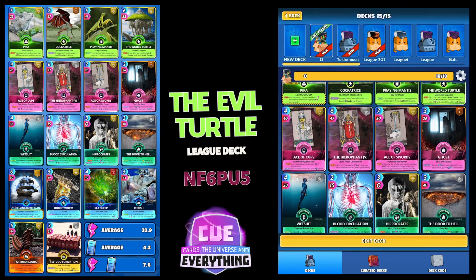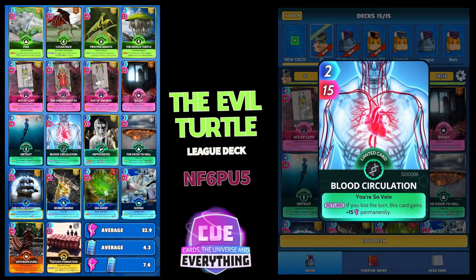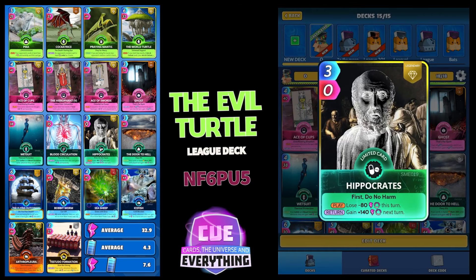One of my all-time favorites — Wetsuit, 4 for 38, so he's cheap to play. On the draw, your Ice Fish and your Blood Circulation card, wherever they are, gain plus 68 until played. That is really cool, especially when you're playing a Bobbit deck. Blood Circulation is only 2 for 15, but once you play Wetsuit he's going to be a super powerful card. On the return, if you lost the turn, this card gains plus 15 permanently.